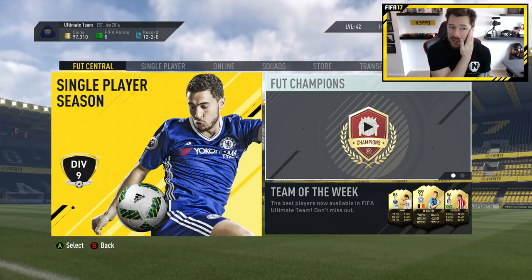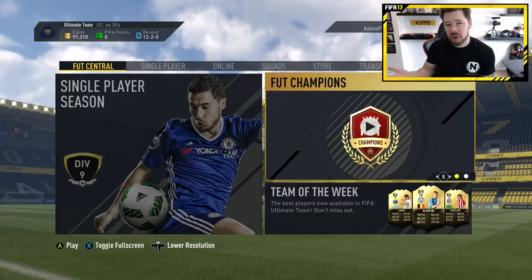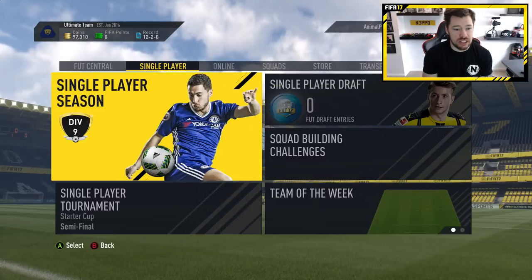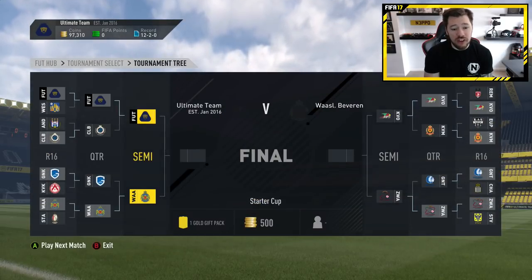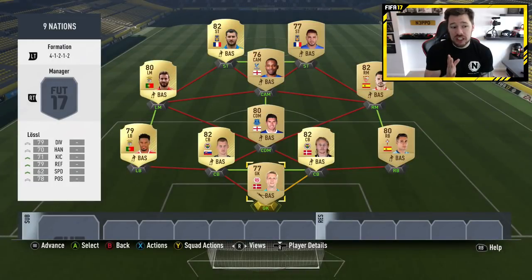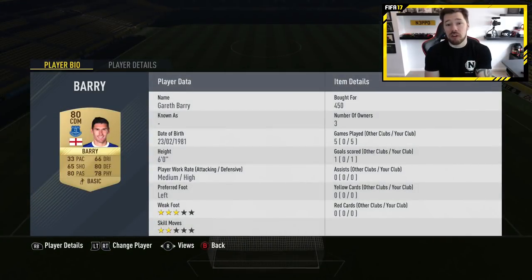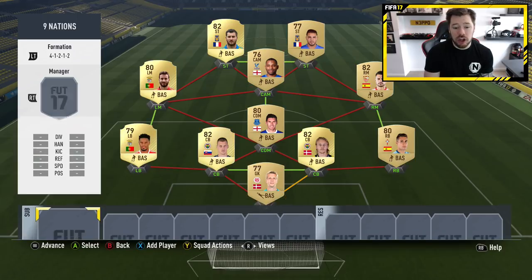Okay guys, here we are on my Road to Glory account. You can see my record is 12, 2, and 0 — that's very important to note — and my coins are 97,310. In my single player effort so far, you can see I'm in the Starter Cup and I'm up to the semi-final, which is very nice. I've built this team for a squad builder challenge and went and played 10 games with all these players. I've now got 15 games with them but I had the wrong CDM in the whole time. So now I'm working on getting Gareth Barry to 10 games, which will send this to 89 chemistry and complete my squad building challenge.